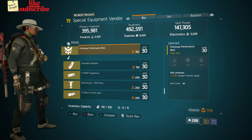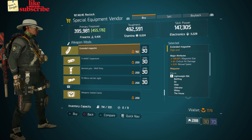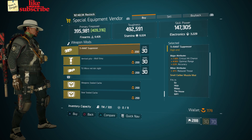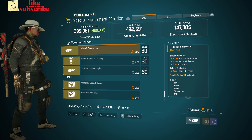Also here we got a Prototype Performance mod with 7% support station range. Also here we got an Extended Magazine with 109.50% magazine size, 4% crit damage, and 5% reload speed. Also here we got a Tyrant Suppressor with 7.50% crit chance, 4.50% optimal range, and 2% accuracy.